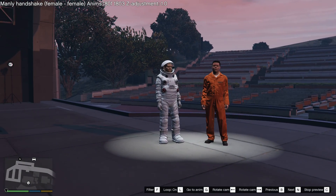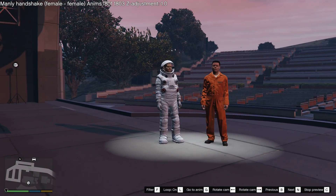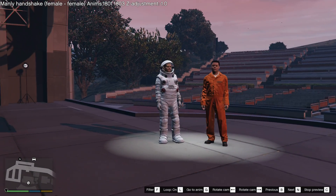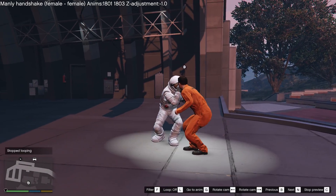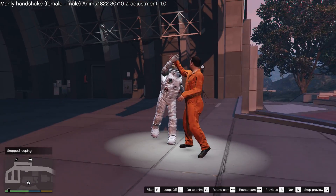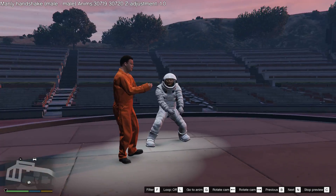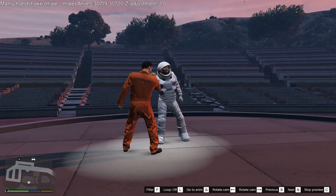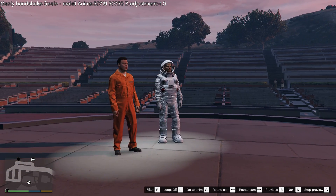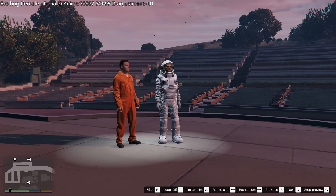For other animations you can see that they're not aligned, and you need to place the actors at the correct distance. For example, the takedown with weapons like the hatchet will require that. Let's take the loop off and just go through some of the animations. These are from the victory scenes from multiplayer. For many of these, there is a variant with different genders, so there are typically three different variants of the same animations. This is the handshake one. And now we're getting the bro hug.